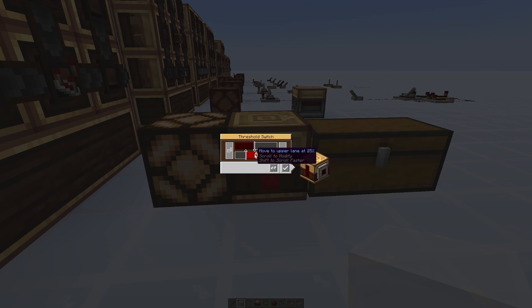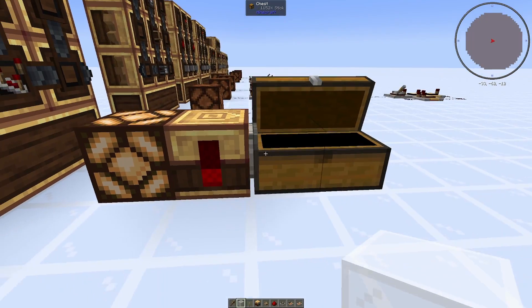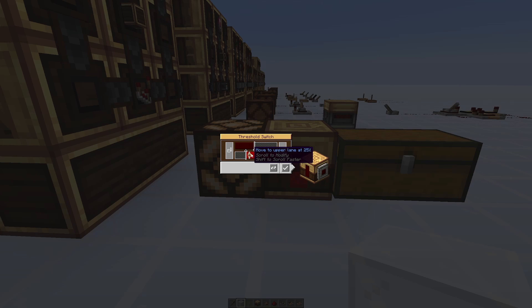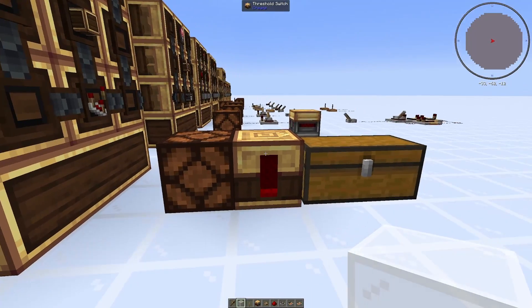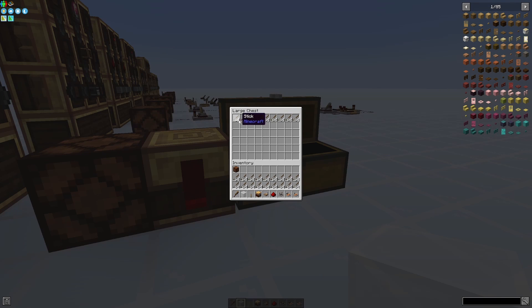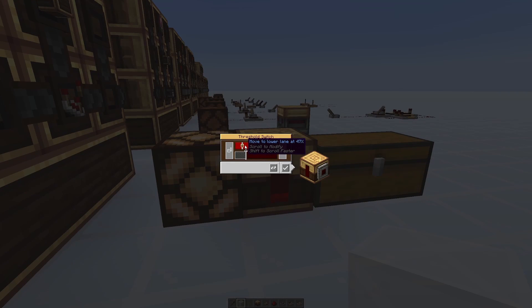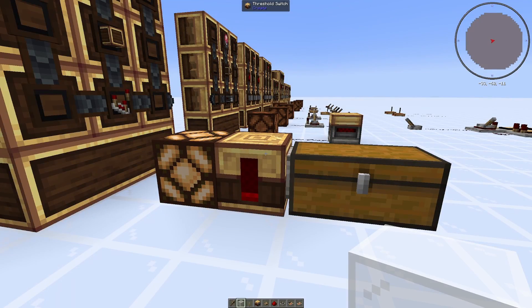Once it is powered, it will wait until the chest is only 25% full to unpower. So if we take out a stack of sticks, it will still be powered since it is still above the 25% threshold. If we take out another portion, it goes below and powers off. If you want it powered until there is 50% of the sticks in the chest, you can click the invert signal button, which means whenever you don't have 50% in there, it will power. This is super good for funnels or chutes that require a constant redstone signal to not drop items.